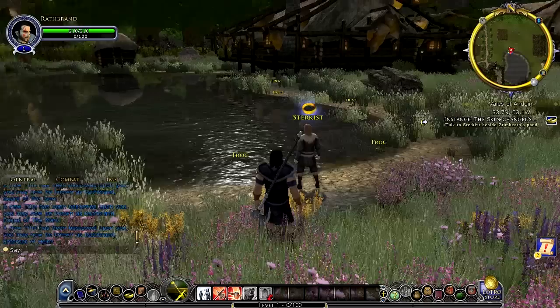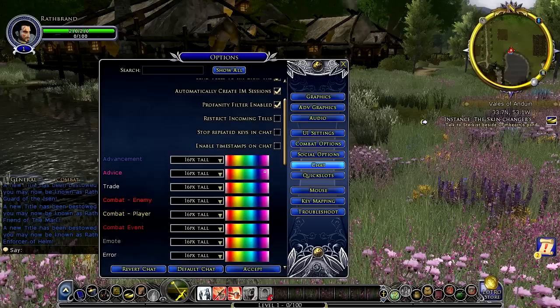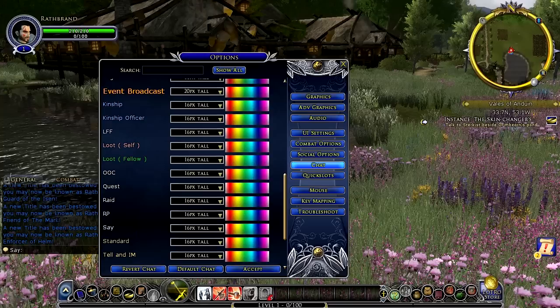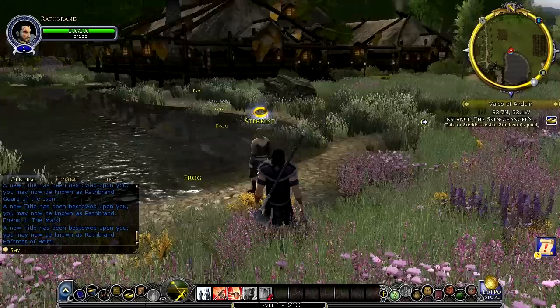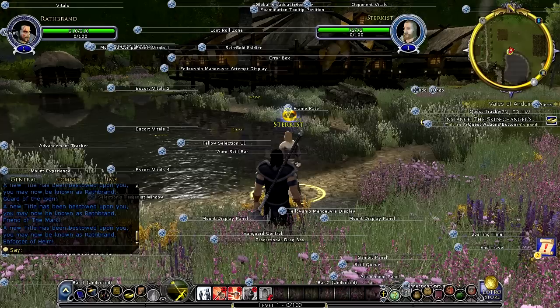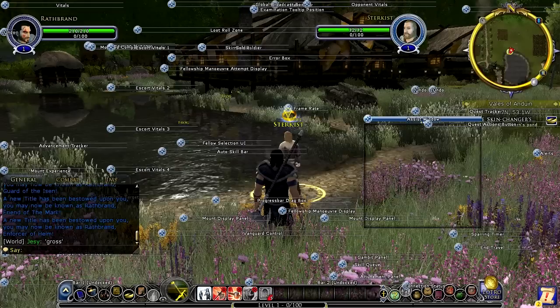Alright, so we are going to take on the evils that threaten Middle-earth. Before I jump in, I want to customize my UI a little bit, get it the way I like it. We'll change that, and I think that looks good. Then we'll turn on 'always loot all,' and I think that should be good. Just bear with me for a second, otherwise this is going to drive me crazy the entire time I'm playing.